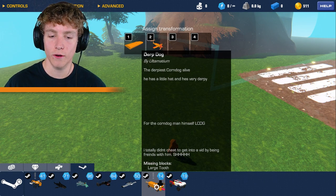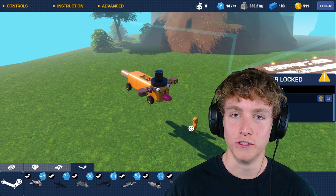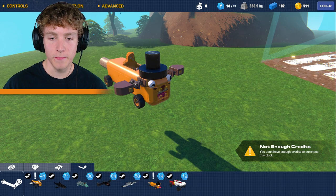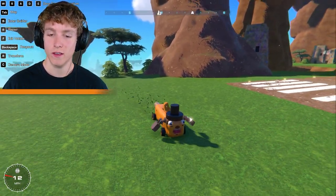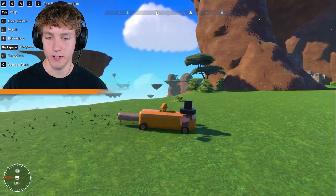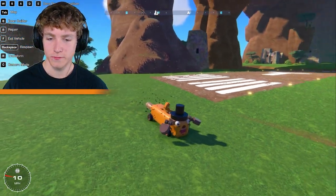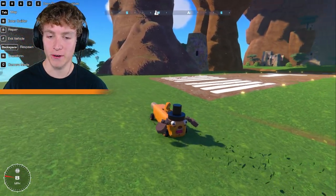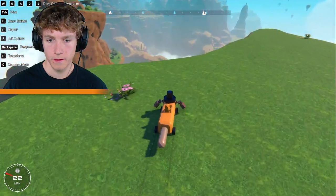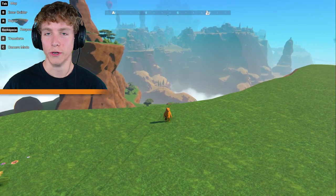I totally didn't cheat to get into this video for being friends with Little Corndogs. Join the Discord - you can be friends with me too. I don't have the tongue and I can't purchase it because I'm a brokie, so I'm gonna have to go ahead and delete that. But anyways, this is Derp Dog. Interesting build here - we actually used this car for the race video, but it didn't have all these extra features like the eyeballs, the moving tongue, ears, and especially not that top hat. Wow, is this thing interesting.